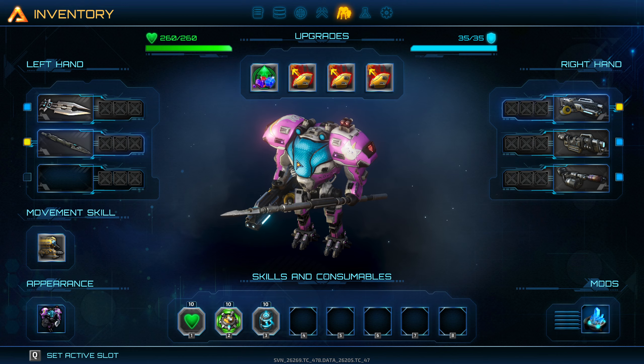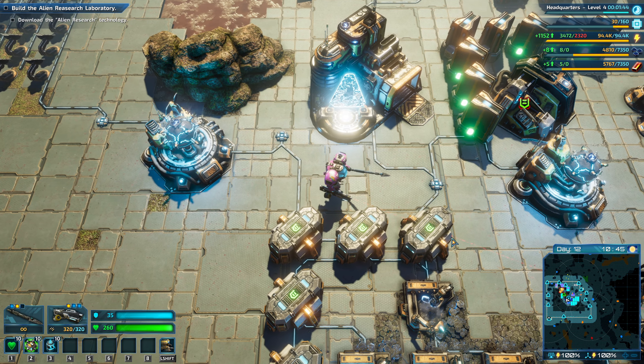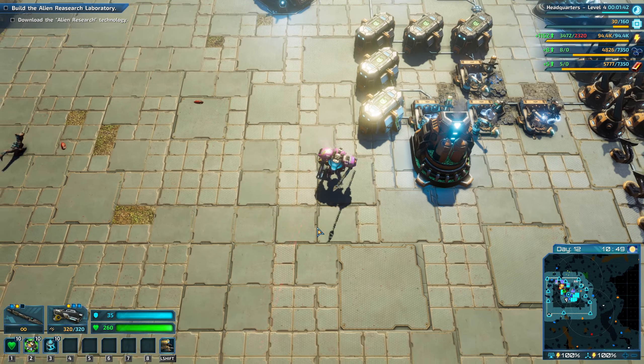We're working through our tech tree. A couple of additional things here. Headquarters level 4 — that allows me to maybe upgrade to level 4. Alien research after that, and that lets me move on with that tree.